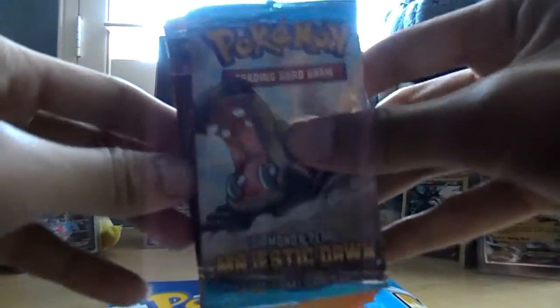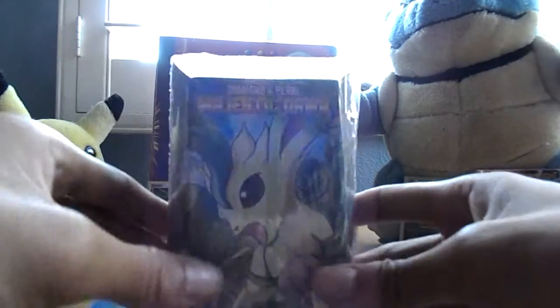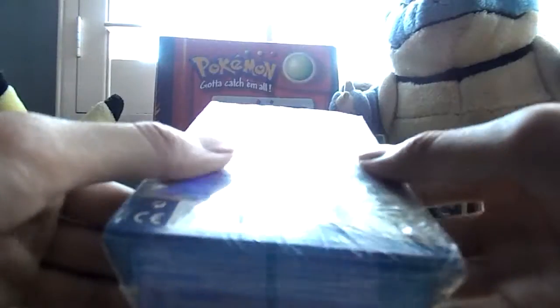We got two Legends Awakened and one Majestic Dawn — Hippodawn, Garuntina. We got our Majestic Dawn, Diamond and Pearl Forest Force — as it says here. It's a theme deck, that's what they're called. I don't remember. I think I bought one of these a long time ago when I was younger. I'll open this up if you guys want me to.